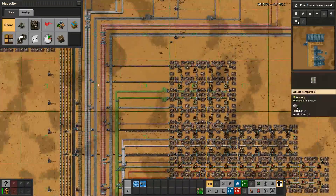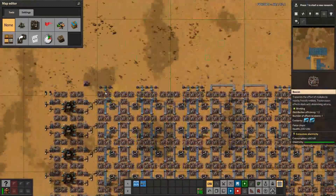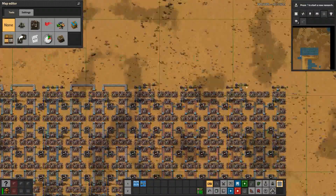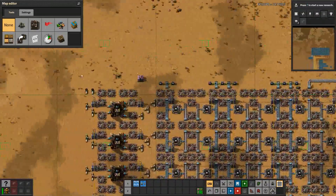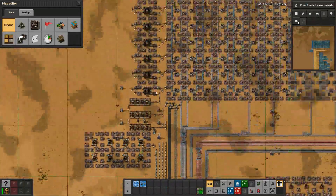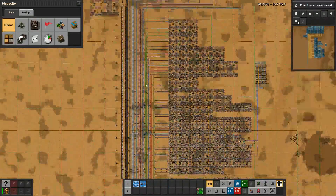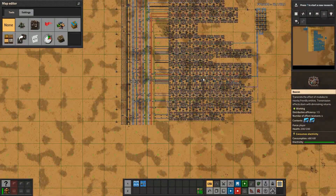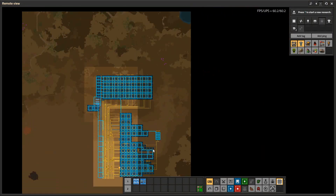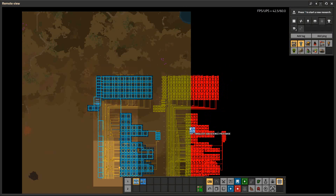Since this is made with the editor mode, you need to connect the iron ore supply chains, copper ore, stone, oil, water, coal, and other raw resources as inputs. Everything else is taken care of. This is the very smallest base.